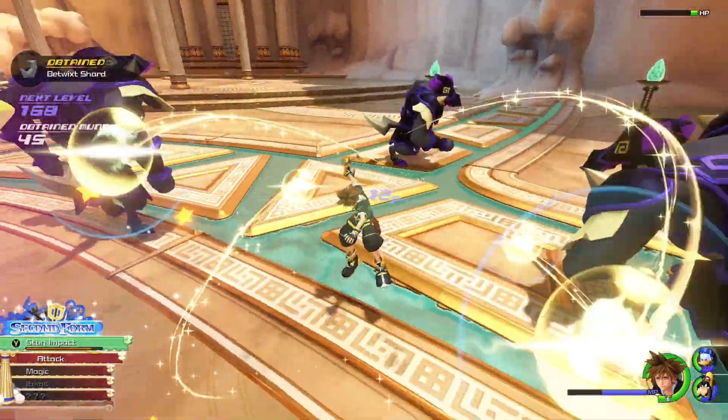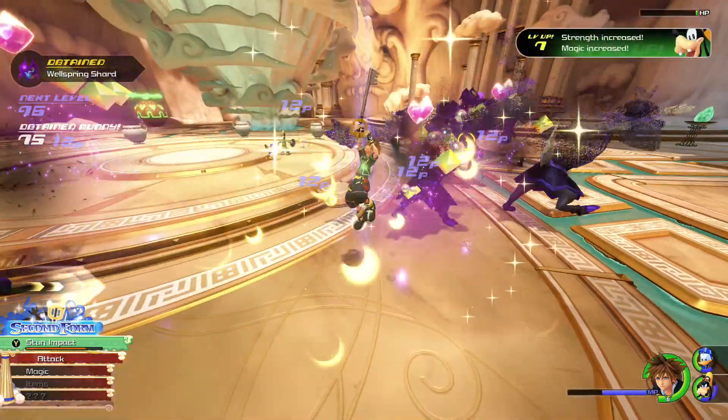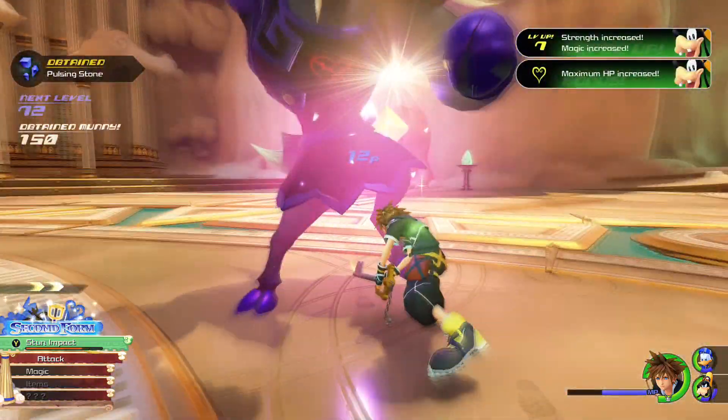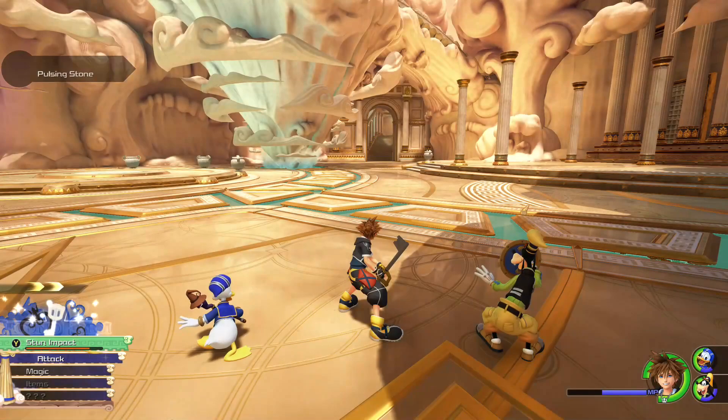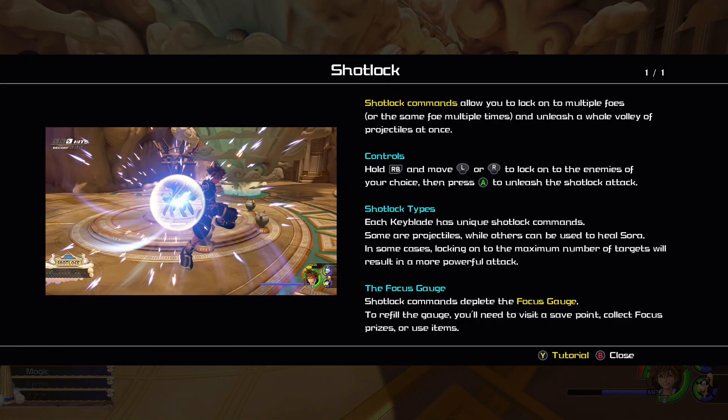I guess I've got to hit them from the back. Oh no, this is working now. That was a lot easier once I did that Trinity Guard. I got Shot Locks now — they allow you to lock into multiple foes, or the same foe multiple times, and unleash a whole volley of projectiles at once. Controls: hold RB and move left or right to lock into enemies of your choice, then press A to unleash the Shot Lock attack. Each Keyblade has unique Shot Lock commands.